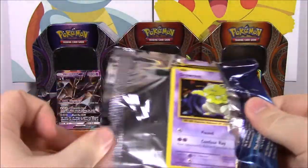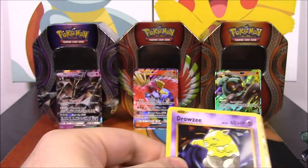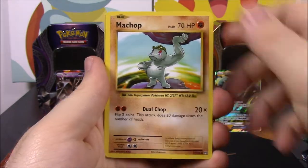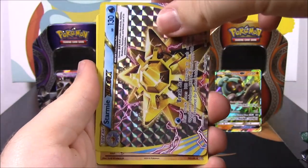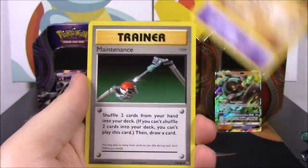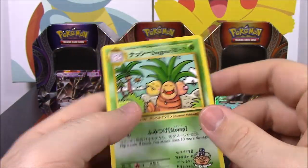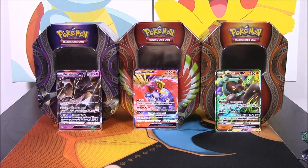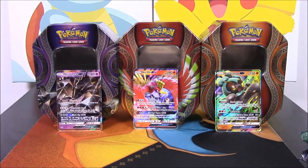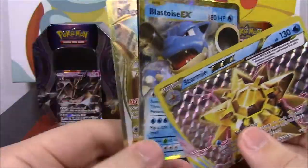We've got a Blastoise here for the third Evolutions pack. So we've got a Drowzy, Caterpie, Doduo, Pikachu, Machop, a Starmie Break - I'm pretty sure I have a million of those already. And then we've got a Dugtrio as a rare, Coffey, Maintenance Trainer, and Executor as the Secret Rare. Not too bad. So we did get pretty decent pulls: a Starmie Break, a Dragonite Full Art, and a Blastoise EX. That's awesome.